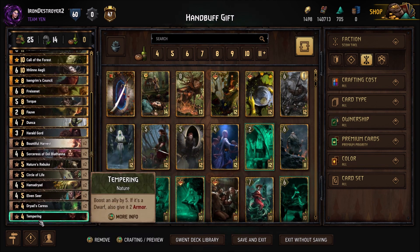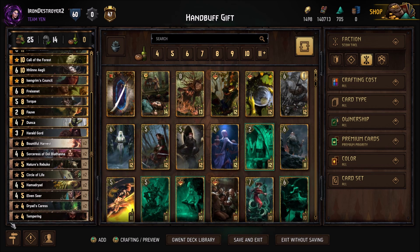We're running Double Circles of Life here, just because it's a hand buff card. Normally you'd only see one in these decks, but we're running two because we want to buff in our hand — you're going to target Torque, obviously. So Death Bow is actually more important than usual, because you want to hit Torque with it. We've got the Hama Dryads for the Leader Charges, the Elven Seers, the Dryad's Crest, and one Tempering.